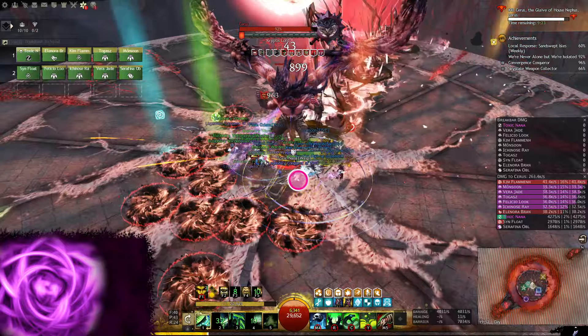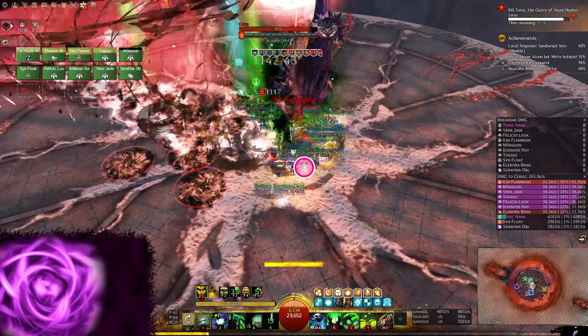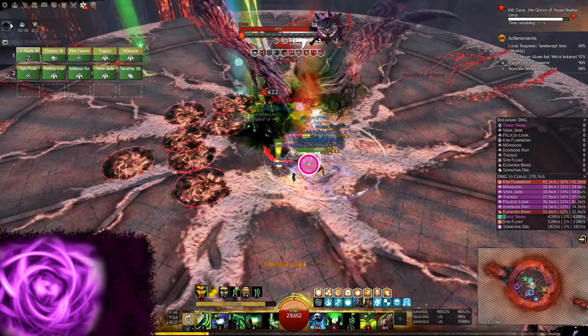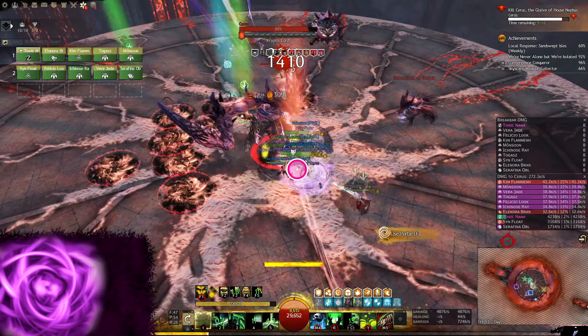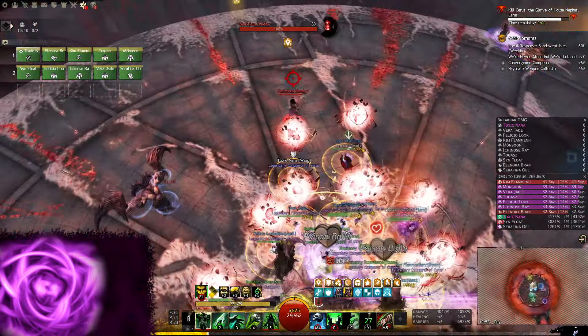In our comp, we have one subgroup with a Heal Quickness Chronomancer and a Heal Alacrity Tempest, and we have another subgroup with me on Heal Alacrity Scourge, a Condi Quickness Herald, and a DPS Tempest with Rebound. No one else plays Condi Virtuoso, since that's the favorite class for Unit Strat.